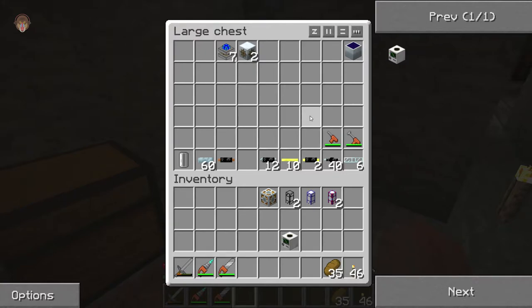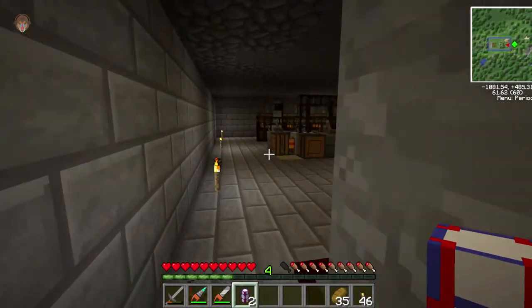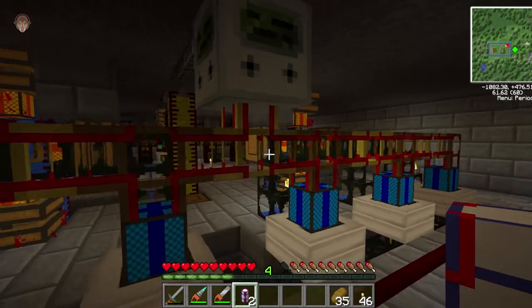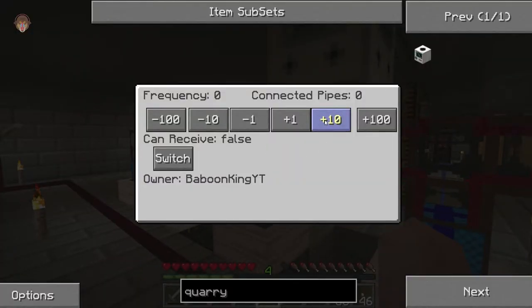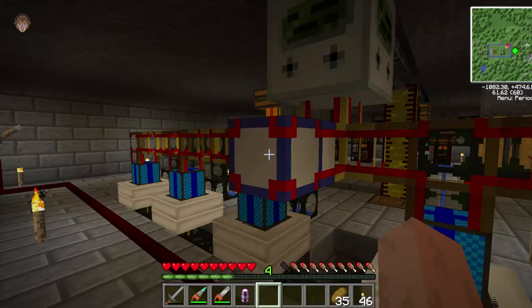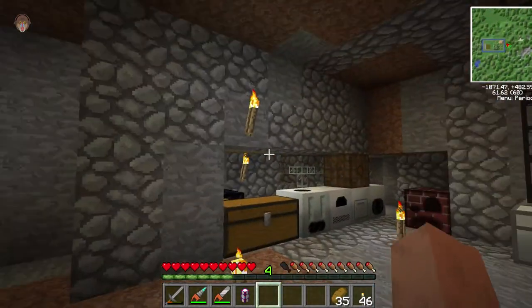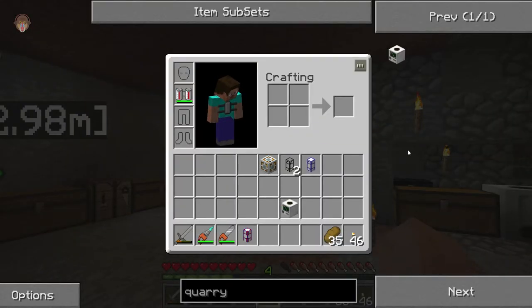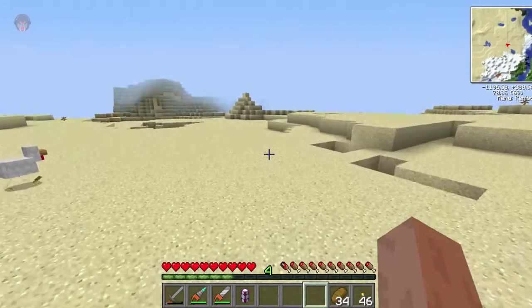I think that's all correct. I'm going to place the power teleport pipe over here — we can still walk past it. I'm going to set it to frequency 33. I'll do a quick cut and run to the location. See you guys in a bit. Alright, welcome to the desert — we're going to set up our quarry around here somewhere.